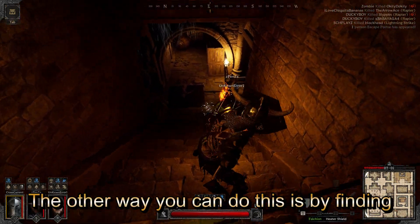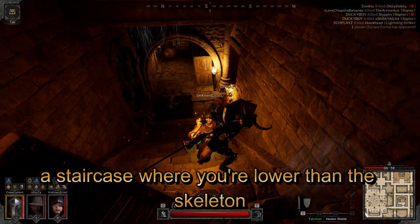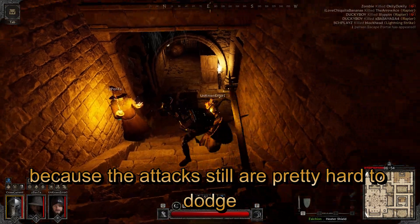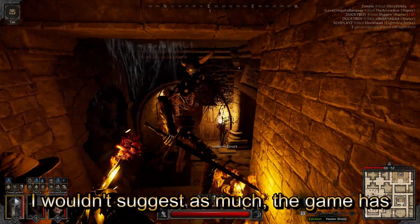The other way you can do this is by finding a staircase where you're lower than the Skeleton by a decent amount. It's advised in this scenario to have a shield because the attacks are still pretty hard to dodge. I wouldn't suggest this as much.